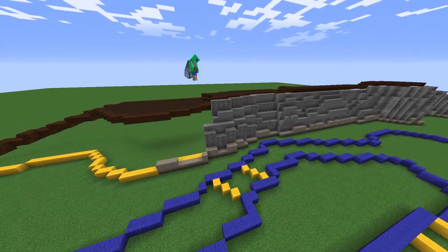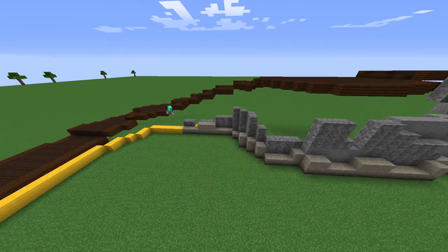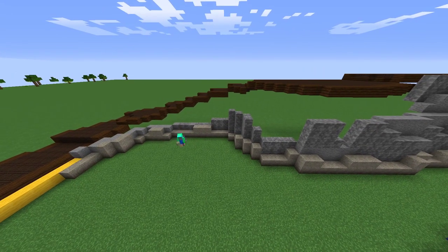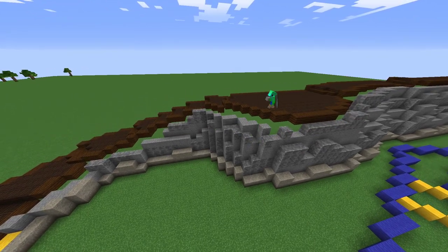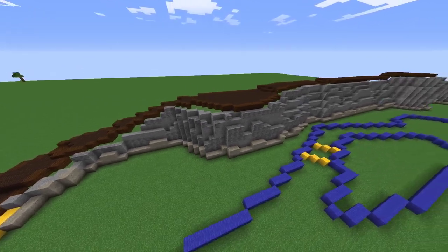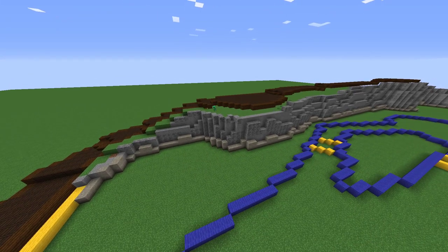Almost finished the surrounding wool. I've used a chiseled version of cobblestone, just normal stone, and the brownstone at the bottom. I think the wool turned out really well.